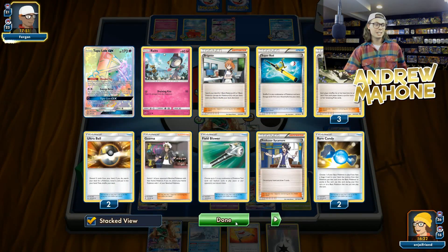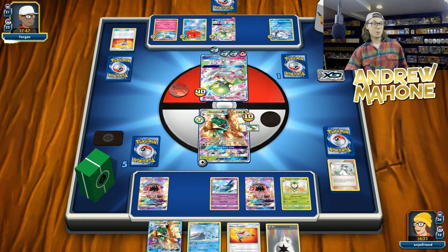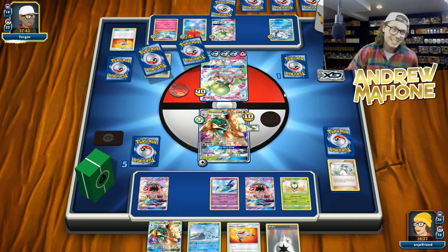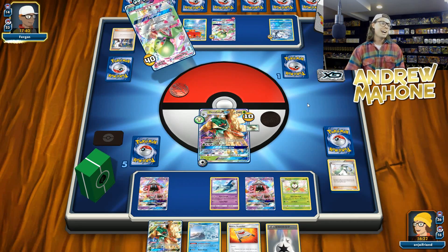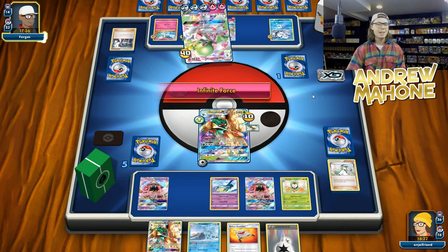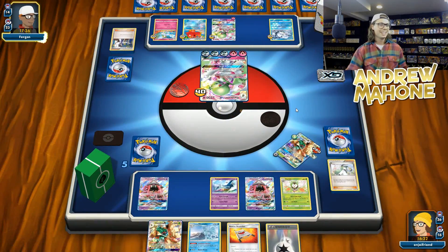They just need a Double Colorless Energy or two Fairy Energies. To be fair, they've got only one. There it is. Man, I just N'd you straight into it. You already got the Sycamore — are you kidding me? You didn't even need the Abyssal Hand. Now he's just stunting on me. All right, Ferguson — this is supposed to be a bad matchup for you, Fergie. It's supposed to be a bad matchup. Now you're making me look bad.